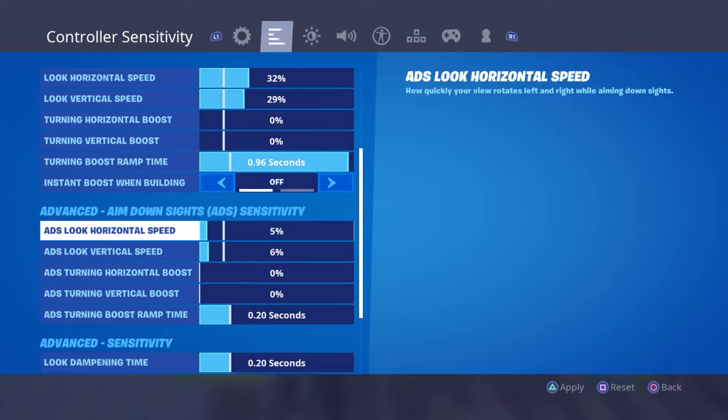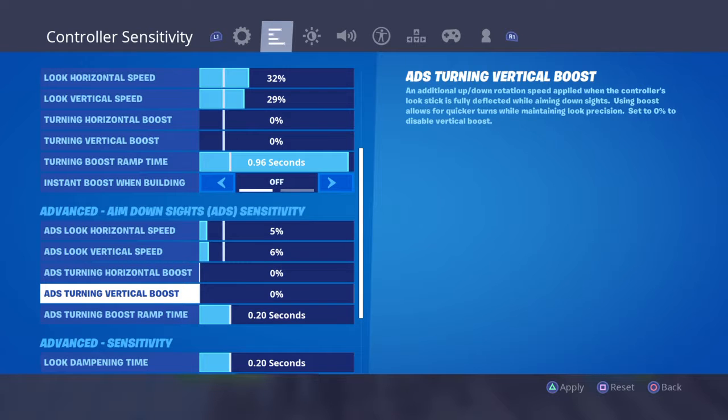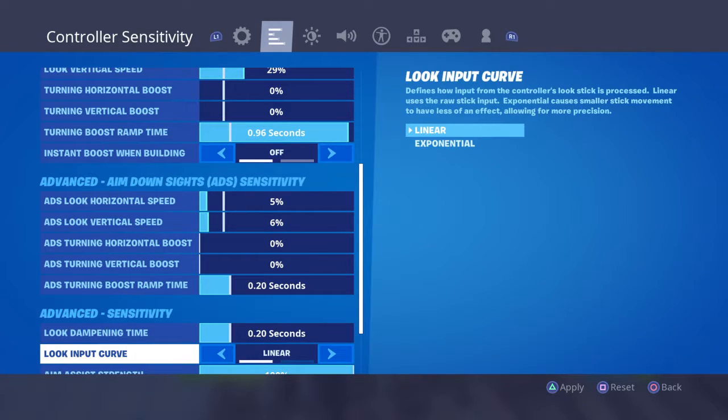Boost on buildings: off. Horizontal speed at 5%. Vertical speed at 6. Turning horizontal boost at 0. Vertical boost to 0. Boost ramp time: 0.20. Look dampening time: 20.